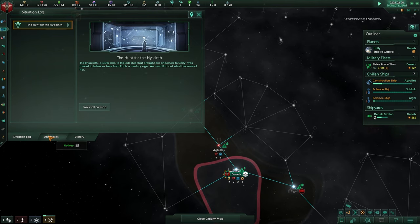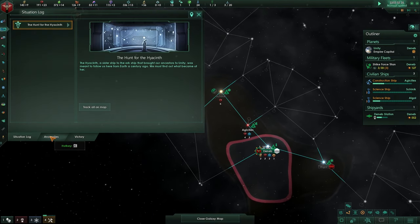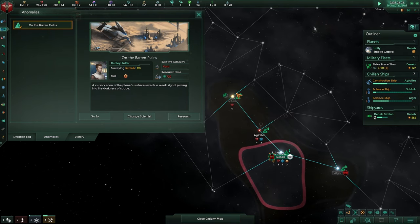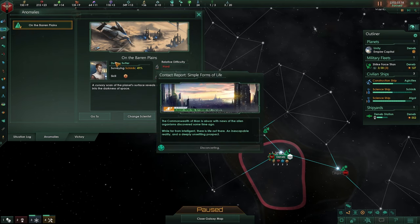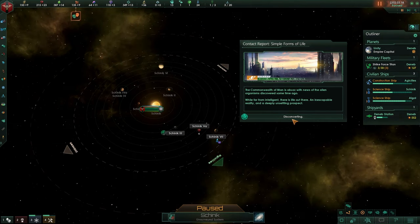In sum your scientist could die, but I'm going to leave it for now. I need to get to certain parts of my territory because we want to get all the way up to here — the rest in between is going to be ours. If you press F2, your situation log comes up. This is the anomalies section so whatever you found in a system you can find here, and you can assign a scientist to it or change the scientist.